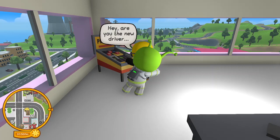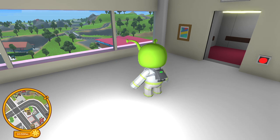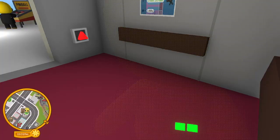Talk about your limo. You unlocked the limo, which looks like this — I will show you.